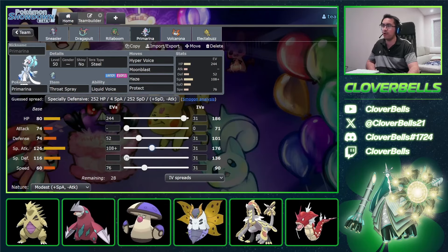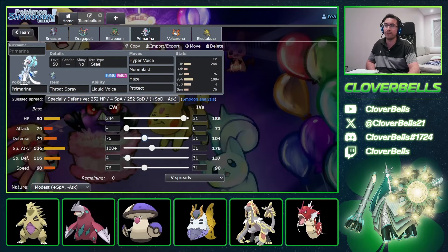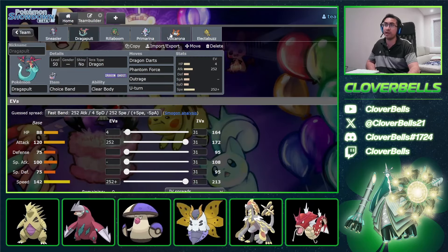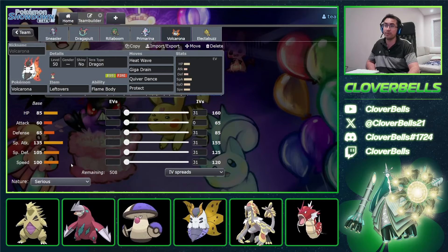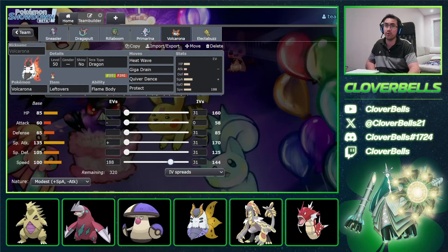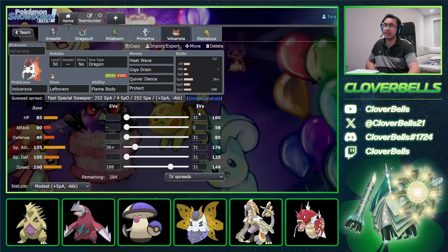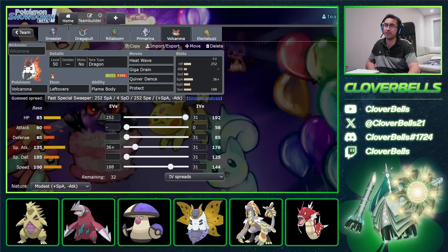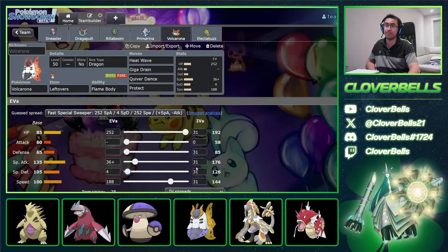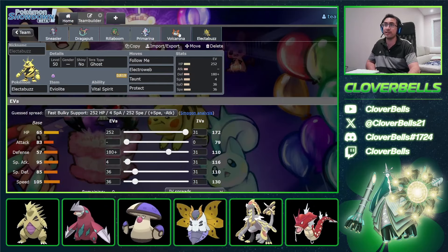For Volcarona, the main thing: I want to outspeed Dragapult after one Quiver Dance. So 214 ÷ 1.5 — I need 144 Speed to hit that target. After one Quiver Dance, we outspeed the fastest Dragapult. Just the first bump in Modest Nature. Then go to 192 HP — this optimizes for both Grassy Terrain recovery and Leftovers recovery. One point in Special Defense for a nice even number with Quiver Dance, then dump the rest into Defense. These are quick EVs just to get the squad going on the ladder.